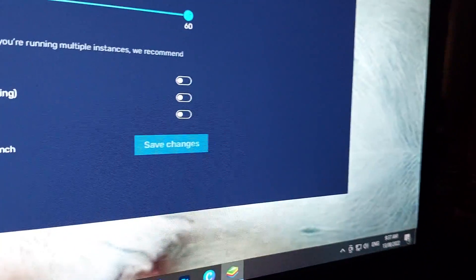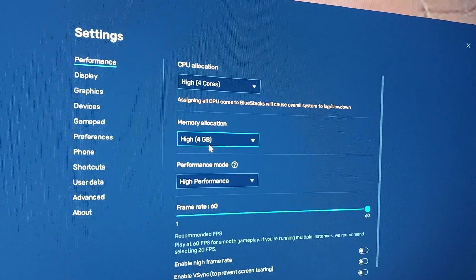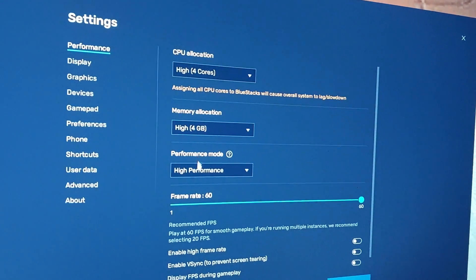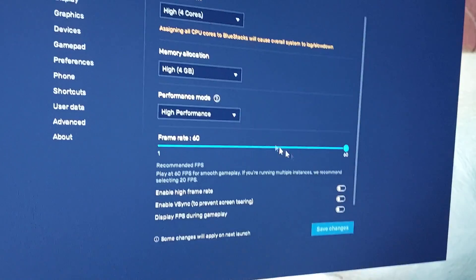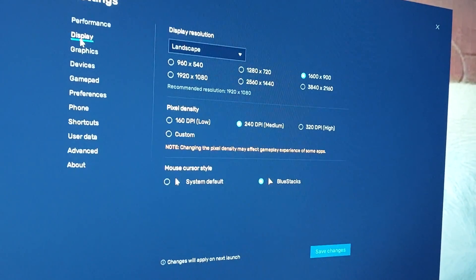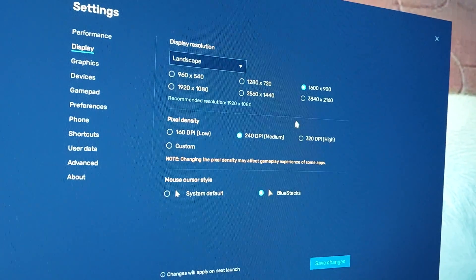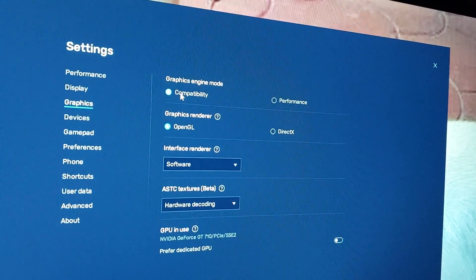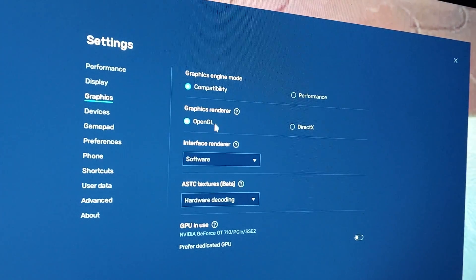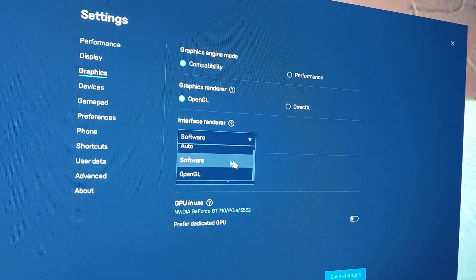Click the settings, then just copy everything I did here: 4 cores, 4 gigabytes of memory, location High Performance, then up the framerate to 60 — it depends on you if you want it on 30 or 60, it's fine. Then on the Display, it's okay if you go up to full screen, or you can play it in 4K as long as your system and hardware can support it. On Graphics, you need to put it on Compatibility, Graphics Renderer OpenGL, then the Interface Renderer — it should be set to Software.